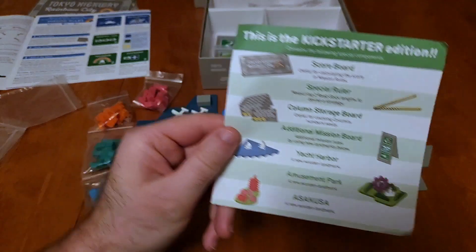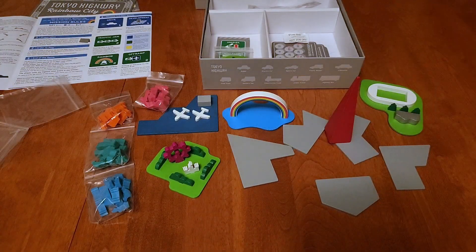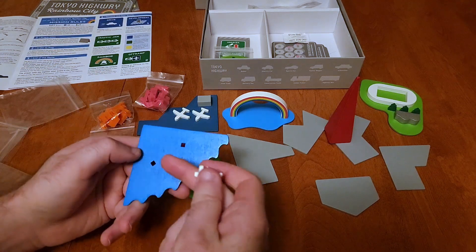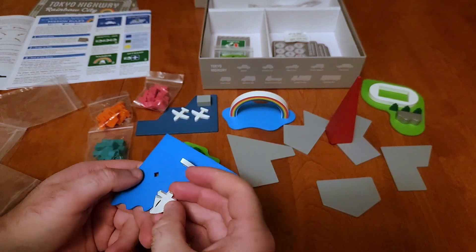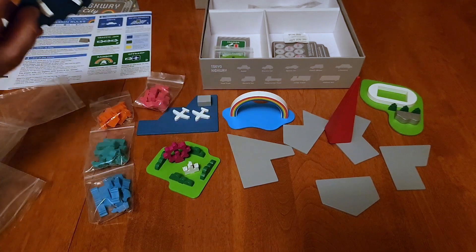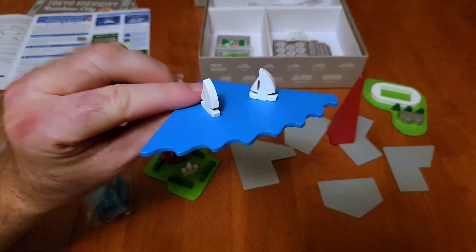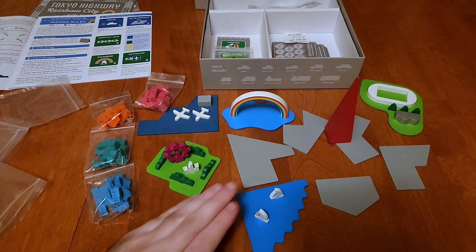Next we have the Yacht Harbor — a yacht club, I suppose. Let's open it up. I love that everything comes in its own bag, although it's not particularly eco-friendly. But I like that they're all in separate bags. Here's our little Yacht Harbor — pretty cool, extra little space, cool little addition.